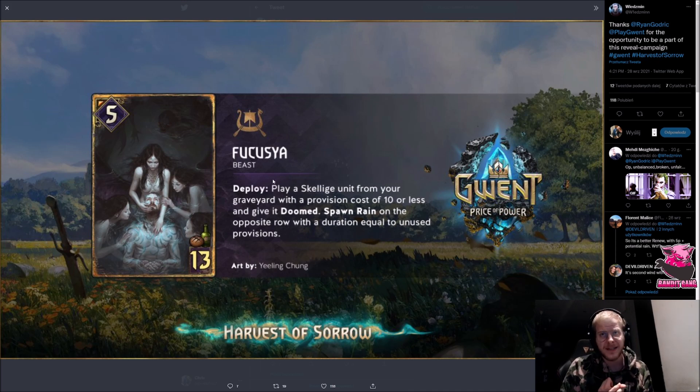Note that this is a 'play' not a 'summon,' which means you can replay Jamund, Tyrkwi, Dagur, Morkvarg, Krach — all of these cards people used Renew to replay. You can use this card instead, and it's like Renew but with five power and can be used on smaller cards to generate rain. It's kind of like an Amphibious Assault in reverse for Skellige, and you know Amphibious Assault is a nuts card. The only issue is it's very expensive, but it provides such good value you really don't want to leave it out.